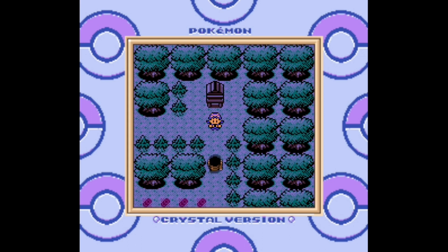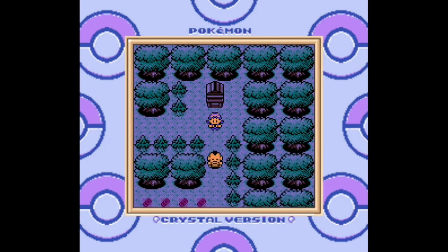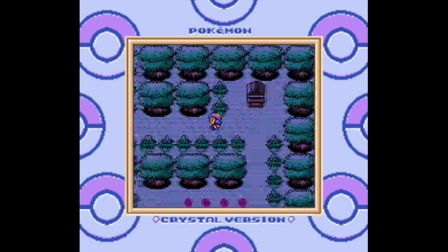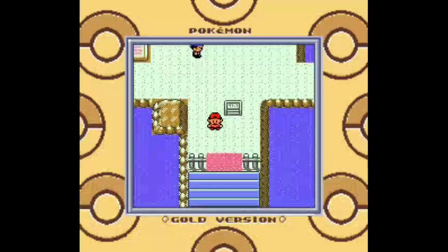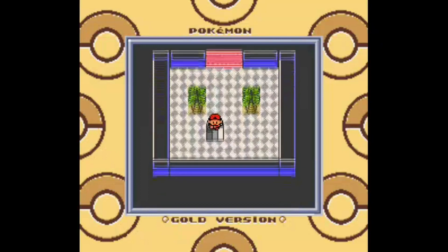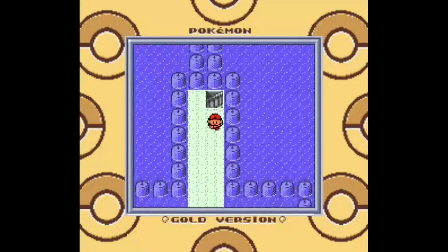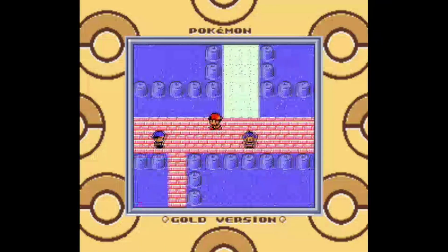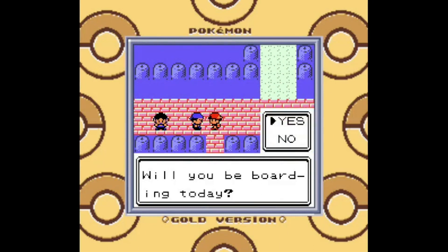Something I think is incredibly annoying about events like this is that they always make it so you have to unlock the event by connecting to the internet or getting an item from a distribution of some kind. I really think events like this should just unlock after a certain point in the story, because anybody with a copy of Crystal version — no matter where you are in the world, unless you're playing on the 3DS Virtual Console — you're just not going to be able to get Celebi through this event. You have to use a glitch or a GameShark or something. It's not a good practice in my opinion, but they still do it to this day, which is unfortunate.